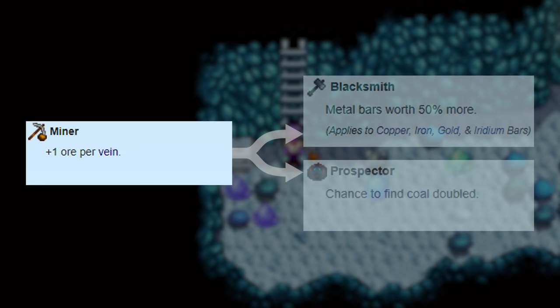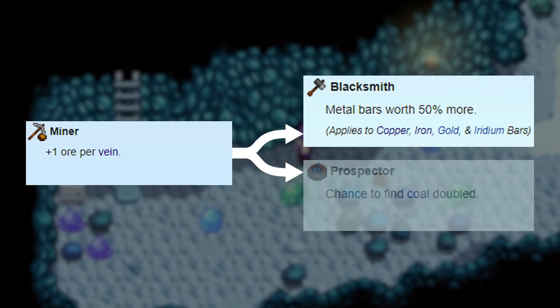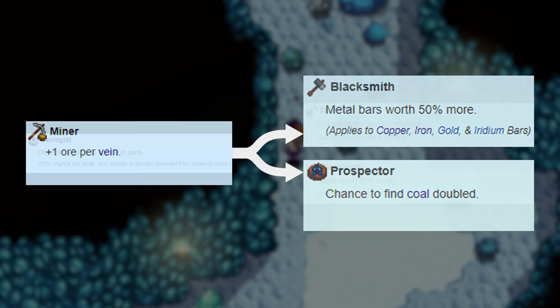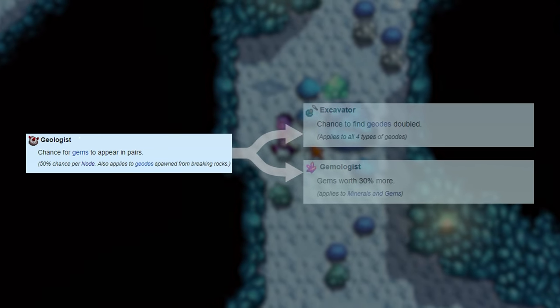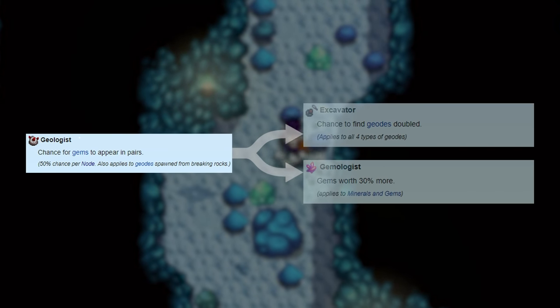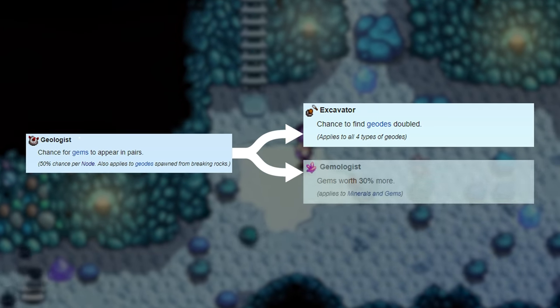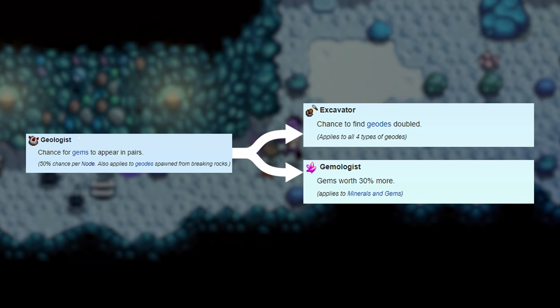The Miner profession gives you plus one ore per vein. You can then pick Blacksmith to make metal bars worth 50% more, or Prospector to double your chance to find coal. Alternatively, you can choose Geologist for a 50% chance that gems or geodes appear in pairs, then pick either Excavator to double your chance of finding geodes, or Gemologist to make all gems worth 30% more.